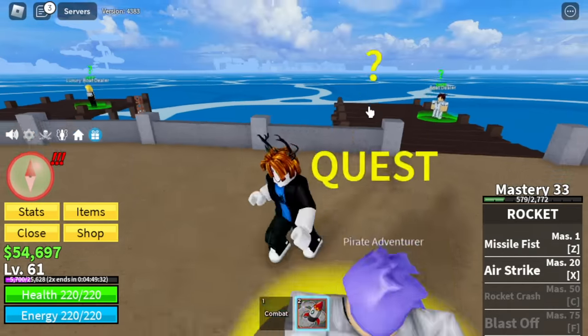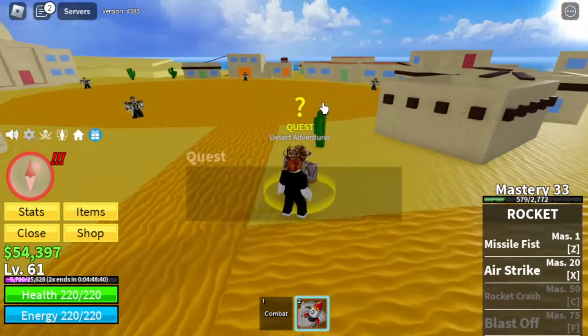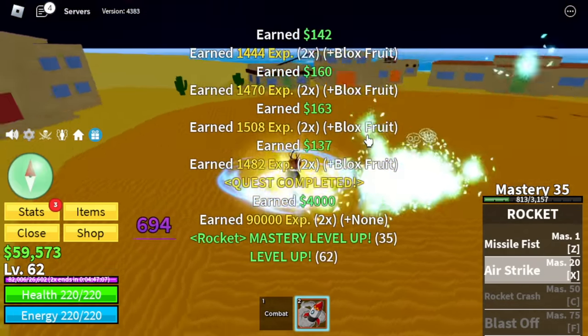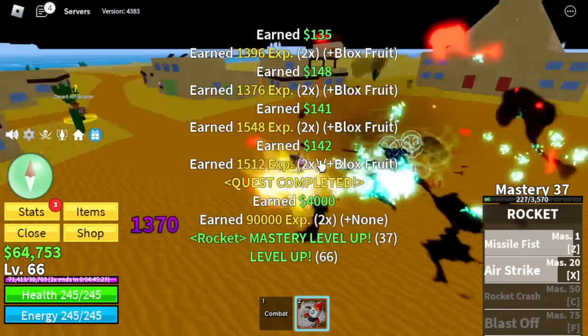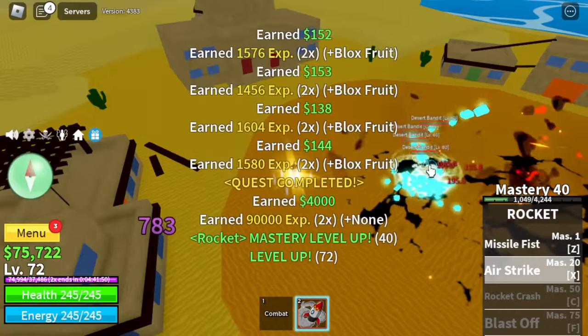Boost check: 4 hours, 48 minutes — almost 1 hour used. We've reached level 60. Moving on to the desert bandits. I know you won't agree with this, but I prefer the Z and X skill compared to the Z skill of the Mammoth Fruit because there is less knockback. Just for grinding.